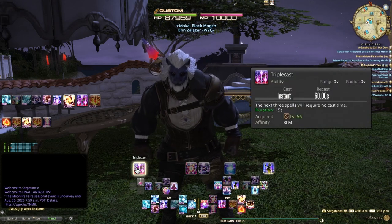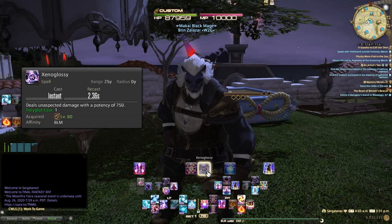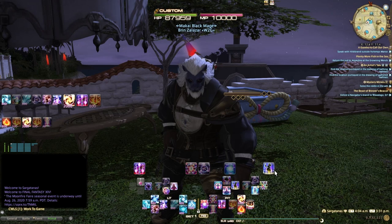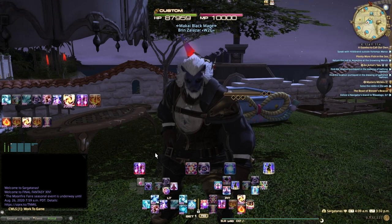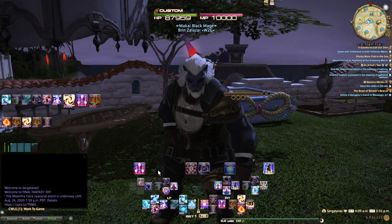Let's talk about my layout. I've got Triple Cast, Foul, Xenoglossy, Umbral Soul, and Ley Lines here — these are just cooldown communicators so that I'm aware I need to use them. Yes, I do have them listed down here too. Some skills you'll see listed in a couple of different places, and that's okay. It's about having that muscle memory and comfort level with the job itself.